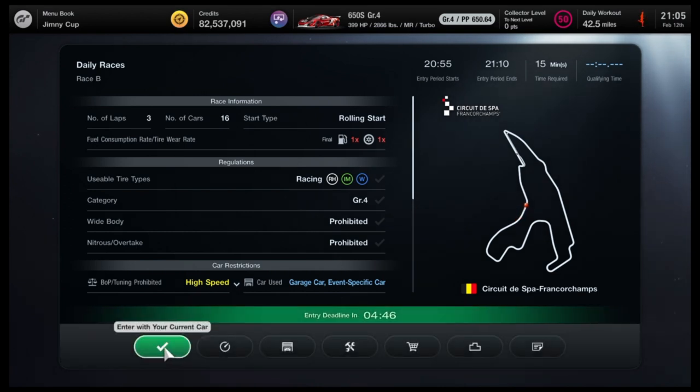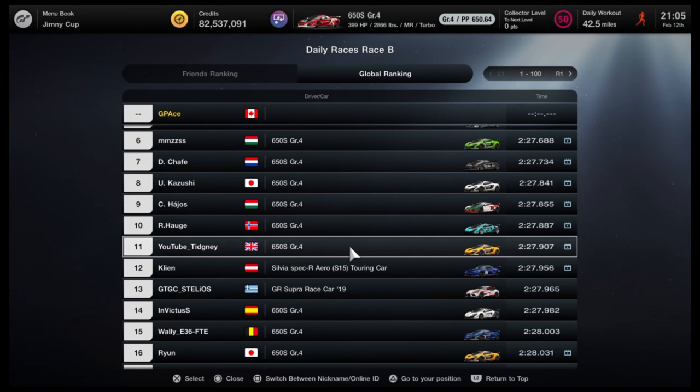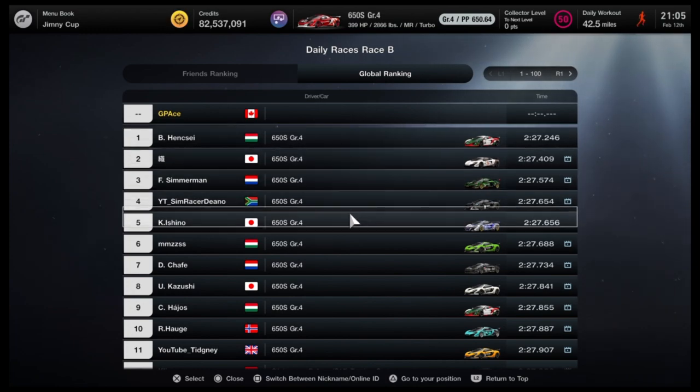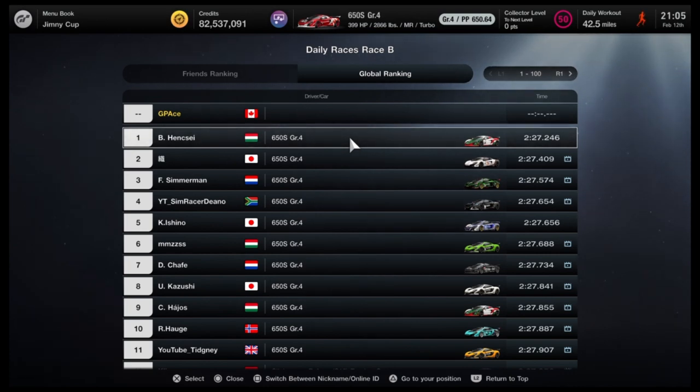The process I normally follow before I qualify is I'll go into the ranking to see what's going on in the world. It's obviously the McLaren 650S that all the fastest drivers are using, so that is the car I'm going to drive. I've already loaded it up. The fastest time in the world is a 2:27.246.